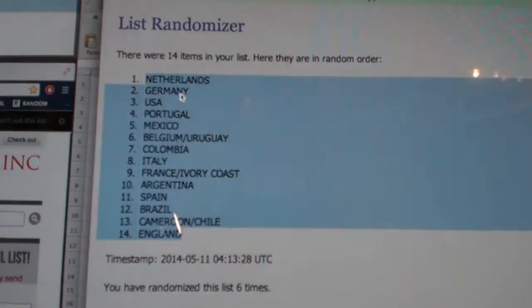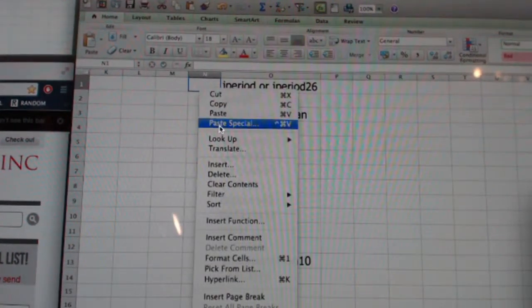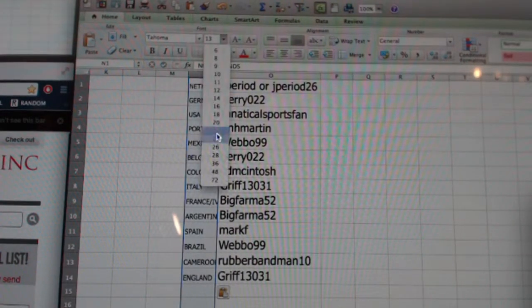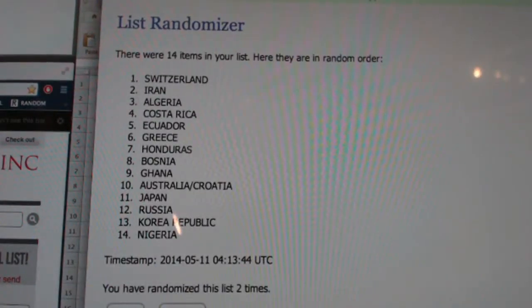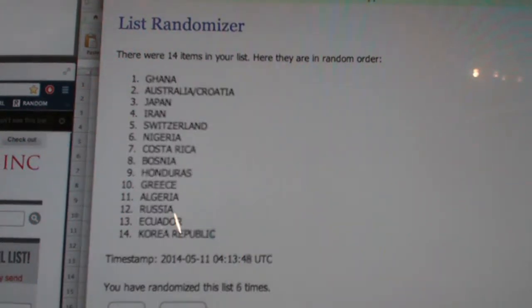England on bottom. Netherlands on top. One, two, three, four, five, and six. Korea and Ghana.